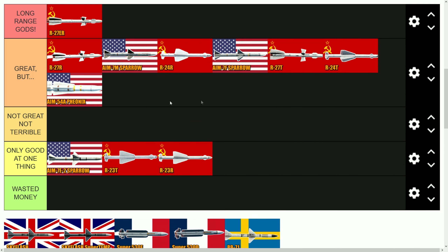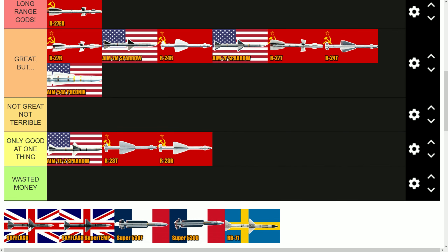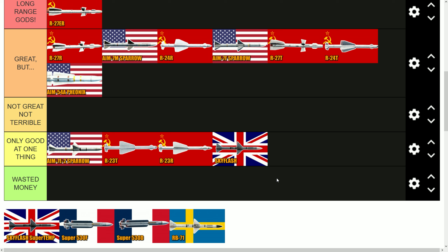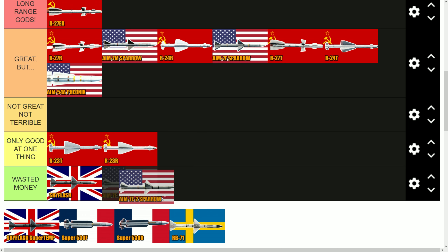The British missiles are a little less effective. The Sky Flash — I think it's kind of wasted money. It's very similar to the AIM-7E2 but at this BR it's just problematic. It's really only good at short-range shots, and I barely get above 40% hit rates at under 8 kilometers, which is really bad for such a small range. It's a very easy missile to evade.